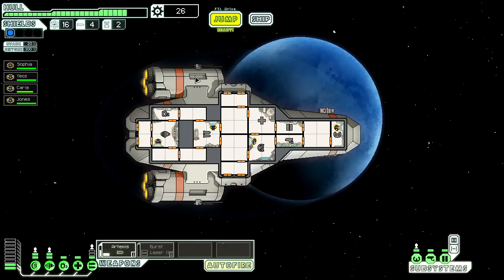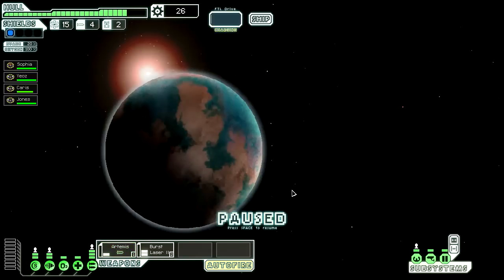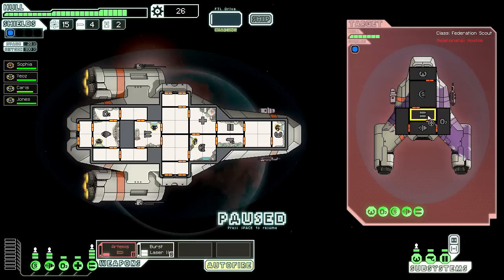A couple of scraps, not too much damage — still pretty good. Let's turn the burst laser back on and jump. As you can see, the rebels are coming. And what do we have here — pirates? 'We will never surrender, and not only that, we'll take your ship, your boots, and the keys to your motorcycle.'